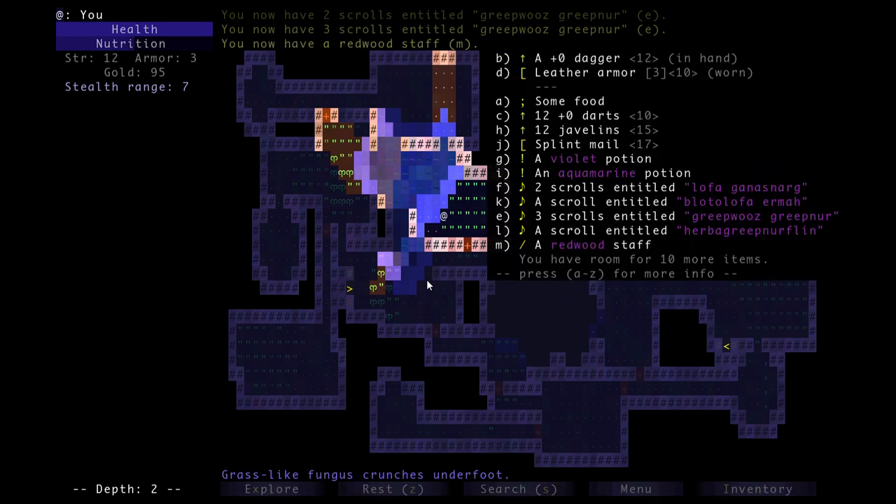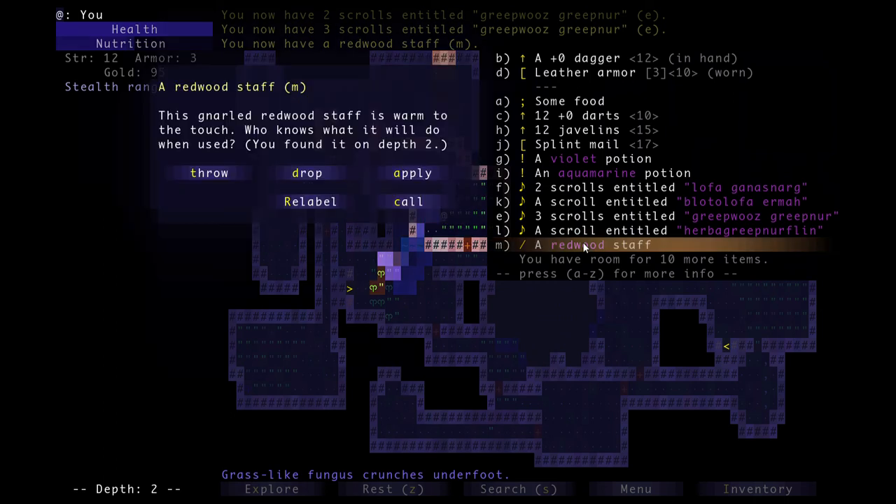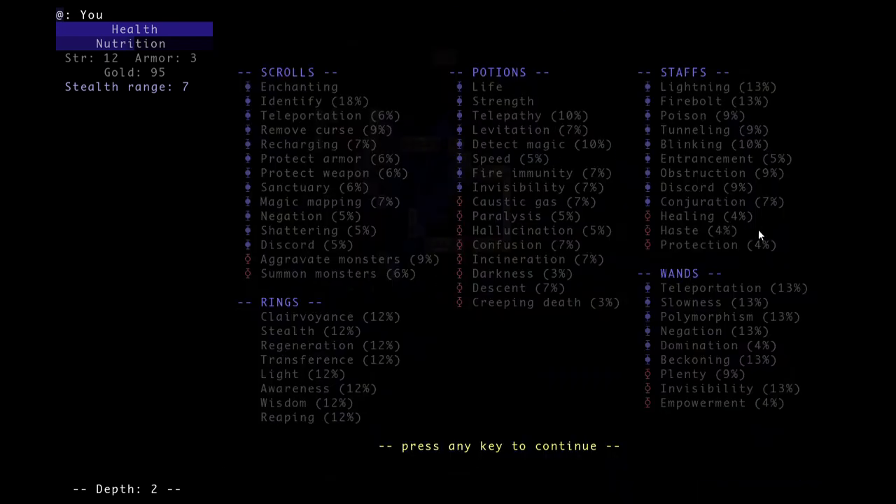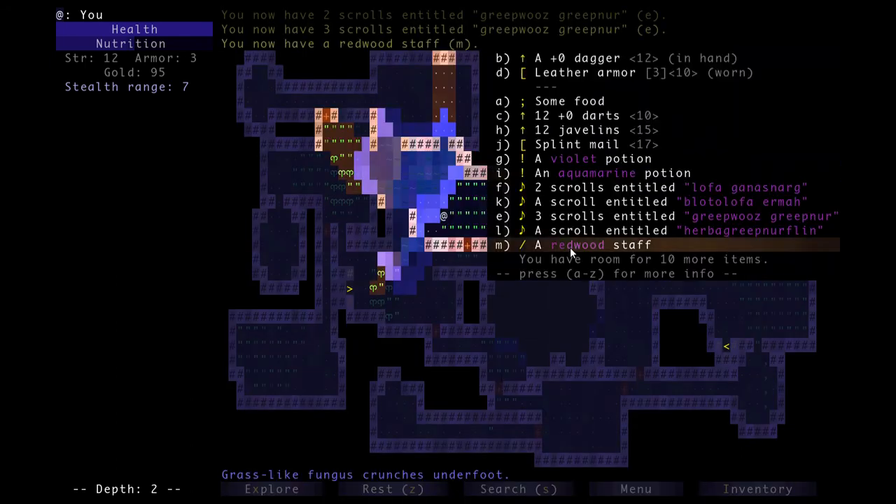A redwood staff. The way staffs work is a staff will shoot a bolt of magic out of it when you apply it. This gnarled redwood staff is warm to the touch - who knows what it'll do. Like potions have different colors and scrolls have gibberish, all staffs are made of different types of wood - redwood, birch, and so on. Once you identify one of them, the rest of the staffs made of that wood will be identified for the rest of the game. There are also wands made of different metals and rings with different gems - same identification system.